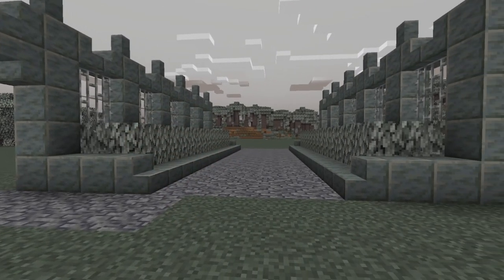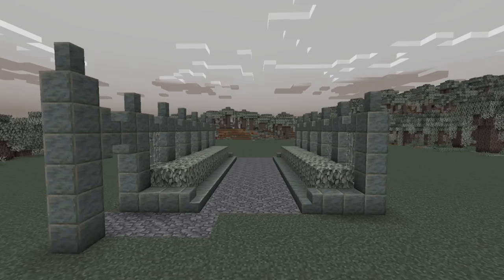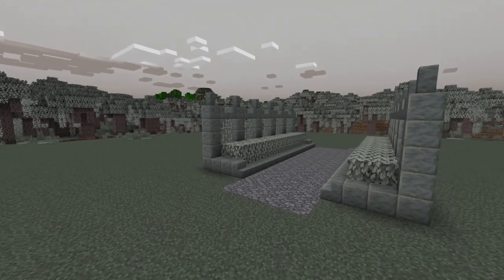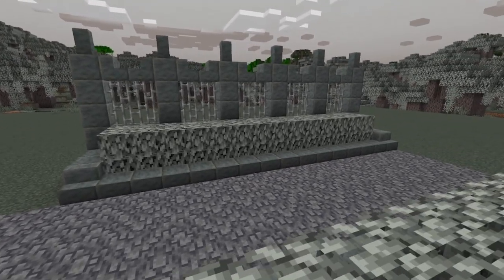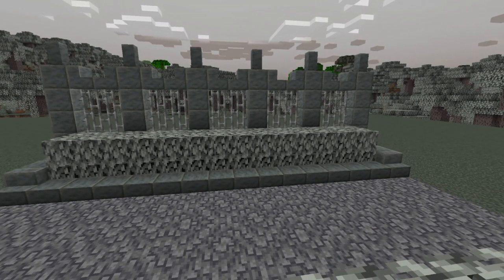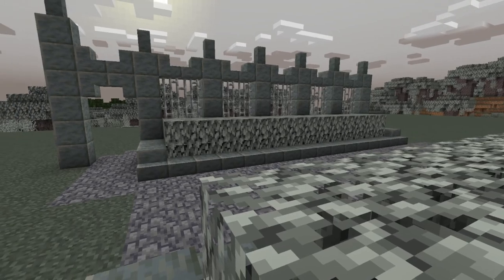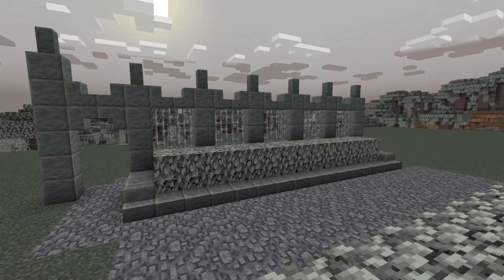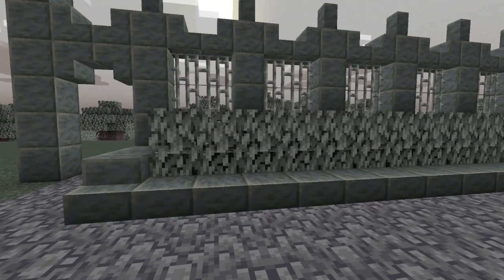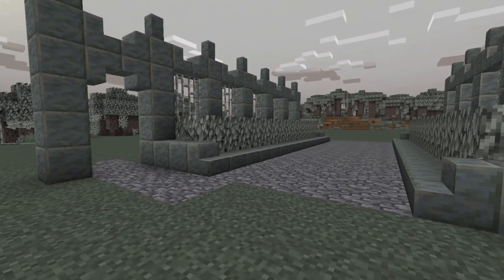Right here you can see I have some of the entrance going. In case you haven't noticed, this is very inspired by a certain game that had a very nice cemetery level. Pretty much what you want to do is start off with some pale leaves here. At the time of recording this is going to be late October — the 28th — so if you don't have any other options, use mangrove roots, but hopefully the pale garden will be coming and you'll be able to use pale leaves. If you don't want to use mangrove roots, then use spruce.